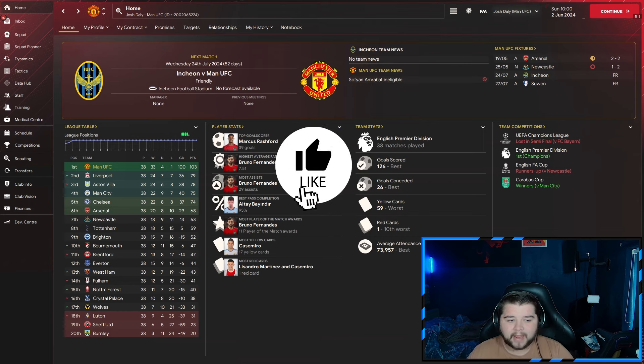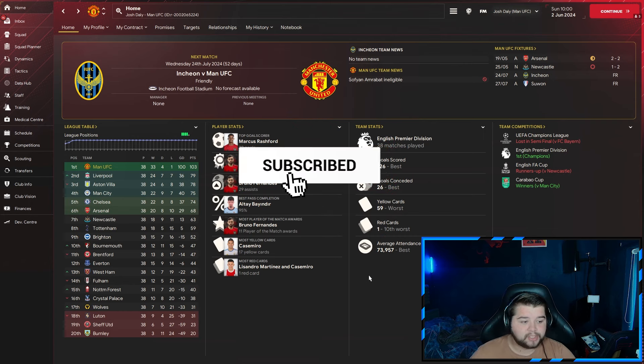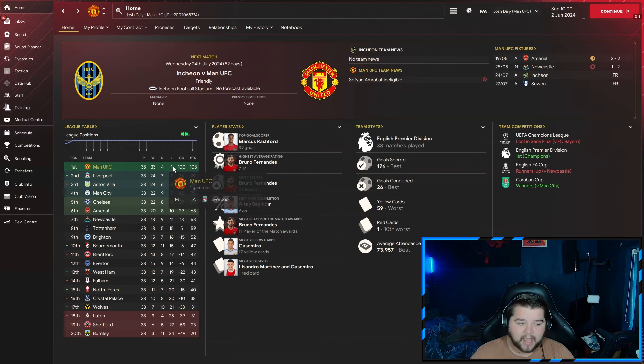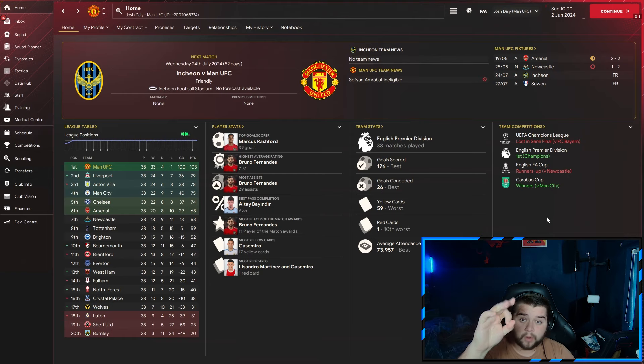Next up is Manchester United — a team linked to McKenna. We had a very good season: not only did we win the Premier League, we went nearly invincible, picking up 33 wins, drawing four, and losing just one game against Liverpool. Marcus Rashford scored 39 goals across all competitions. Bruno Fernandes picked up 29 assists and the highest average rating at 7.51. Team stats: 126 goals scored, only 26 conceded, just one red card. We also won the Carabao Cup, making it quite a good season — all with zero signings.